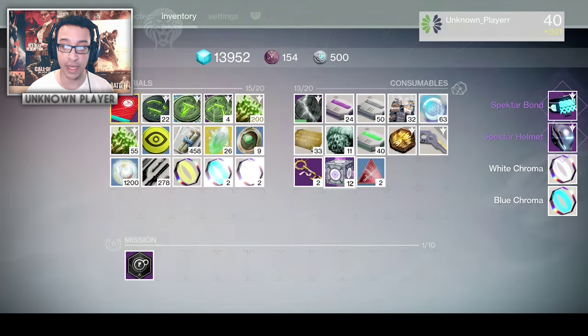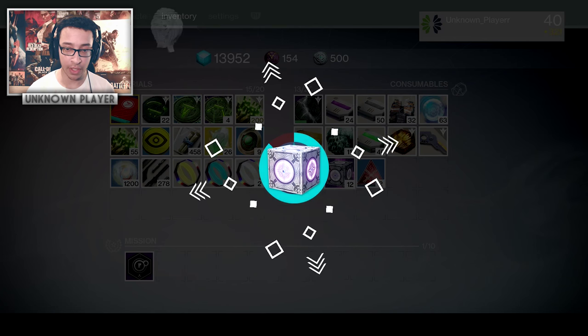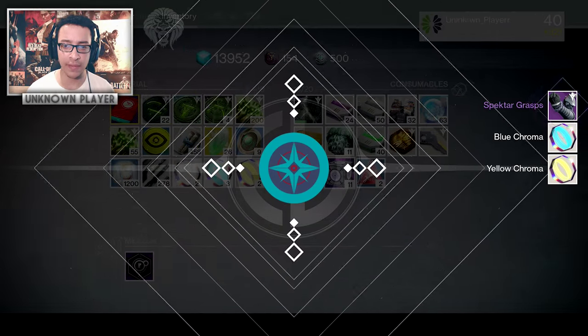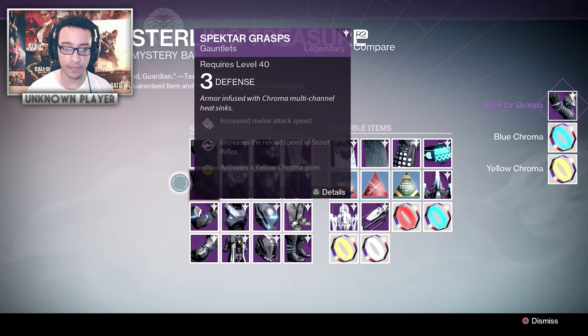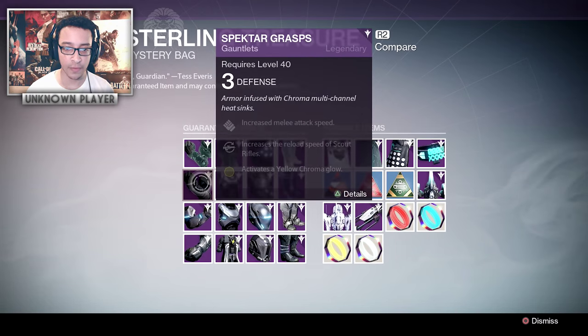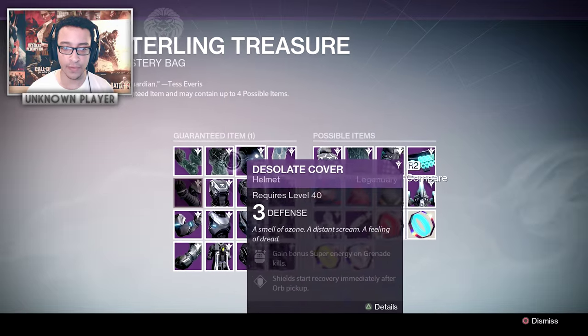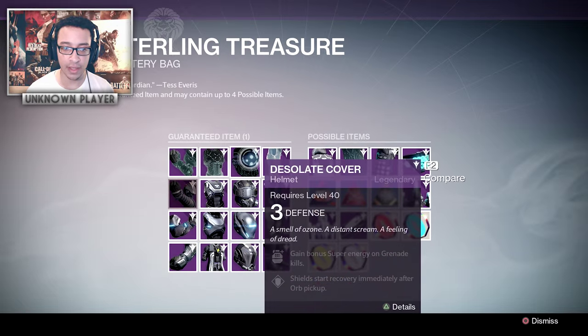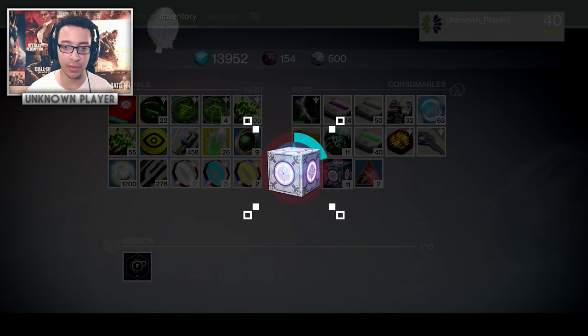We got a helmet and a bond as well, so you can also get stuff that isn't for your class. There are two sets of gear — the Spectre and the Desolate — that you can get for your class. If you inspect it, this stuff is all for the Hunter, but you can also get Titan and Warlock pieces. So you've got a bigger chance of getting stuff for your class — about 50/50 because there are two sets.